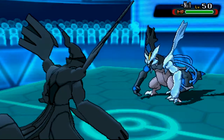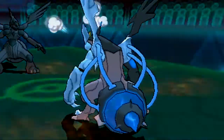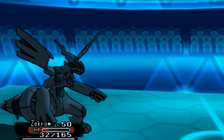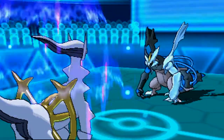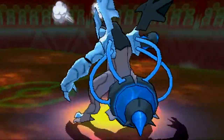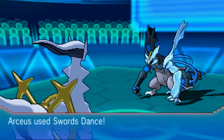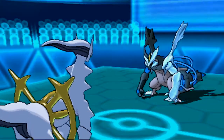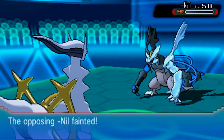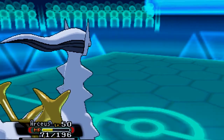But this is bad because we get confirmation that Kyurem Black is Choice Scarfed as well, and he wins the speed tie. The only Pokemon that can take an Outrage at this point is Arceus. I can take it because of my bulk, then set up a Swords Dance and go with Extreme Speed. A plus-two boosted Extreme Speed is going to finish off Kyurem Black. I'm definitely going to use Kyurem White in the next Ubers battle because nobody uses it.